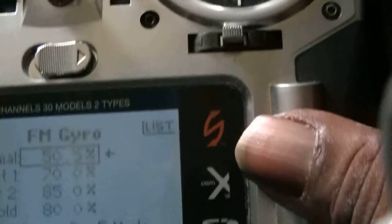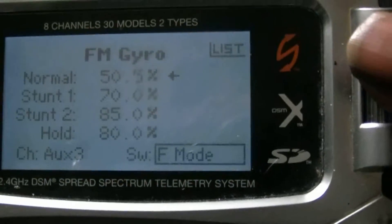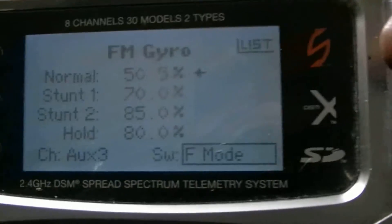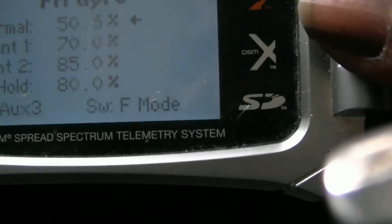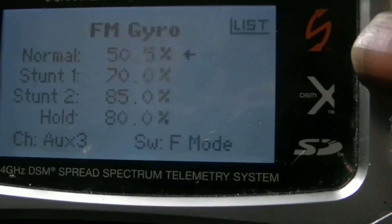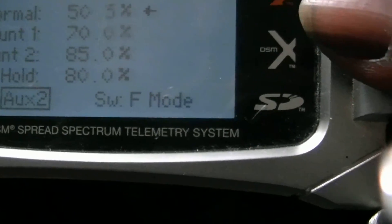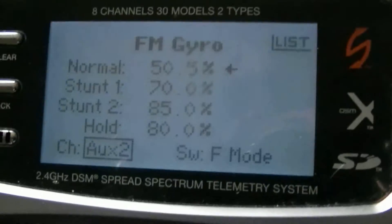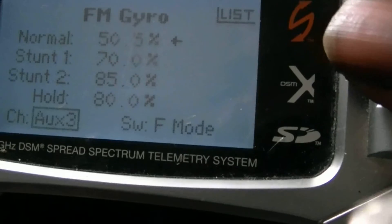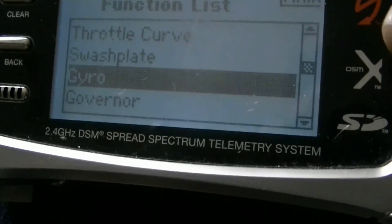Okay, I'd go into gyro, and you see I have my gyro gain switch set for my flight mode. And I got these over here: Aux 1, Aux 2. So I don't have Aux 1 and Aux 2. I did have — I should have had channel 5 too. But I think because when you enable something in governor mode...